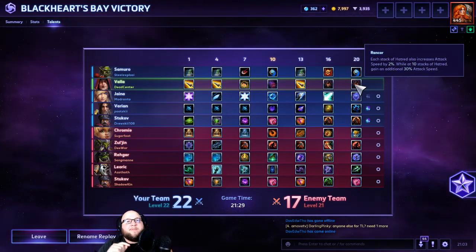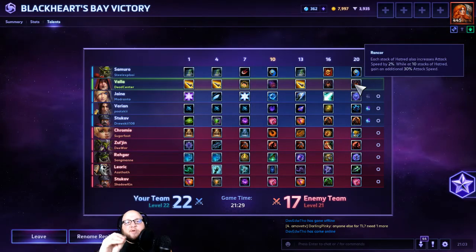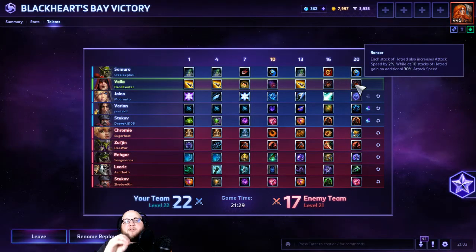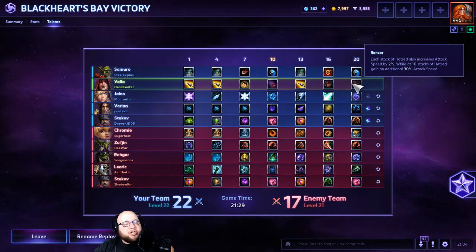I think Far Flight Quiver is really good when you're starting out because Valla is very focused on positioning — where you are in relation to the lane, where you are within your team. You want to be in the back, firing forward into their team. Once you get that positioning down, Rancor is the way to go. Rancor lets you just burn through bosses, burn through heroes, burn through anything.